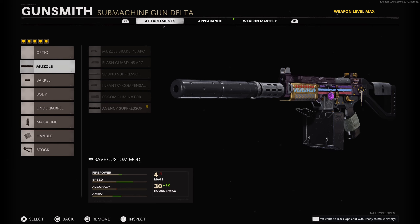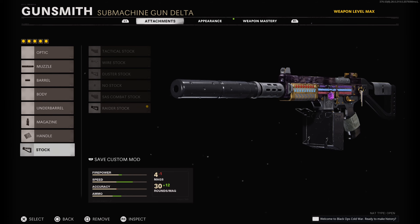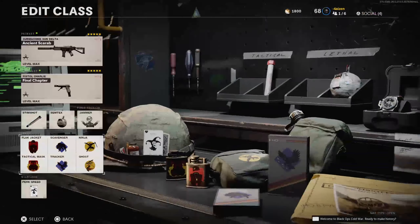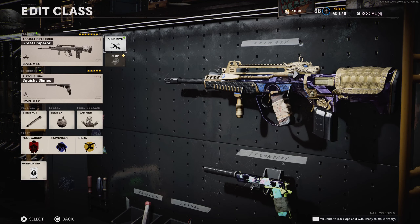Moving on to the KSP, I have the Agency Suppressor, 10.5 Task Force barrel, 42-round mag, Airborne Elastic Wrap, and the Raider Stock. As you can see they're all pretty much the same class setup. The pistol is a Diamati and it's the same as my league play class, so I'm not going to show you anything there.